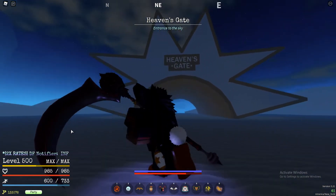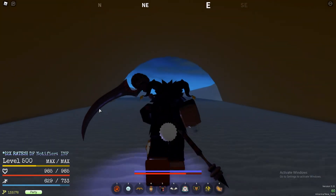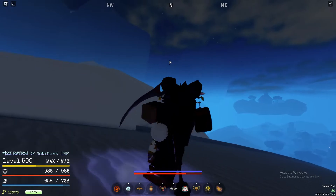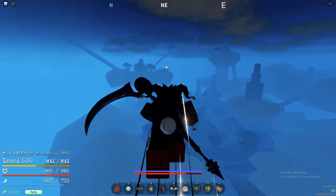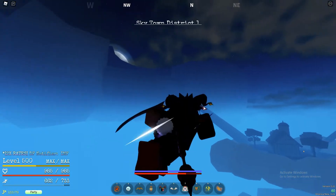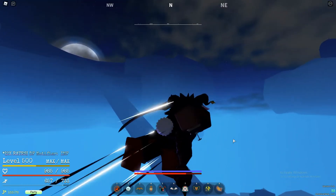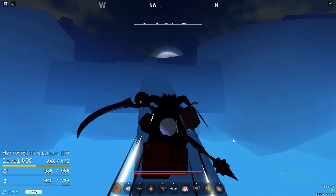Okay guys, we have now made it to the Heaven's Gate, which is the entrance to the sky. Pretty much from here to get Observation Haki, you can see this big island and this big platform. Skyland has a lot of big platforms but this is an extremely big one and has a super long ramp leading up to it. This is the island you want to go to.